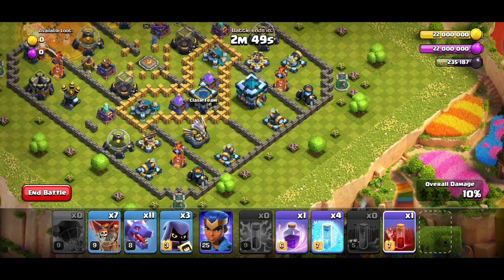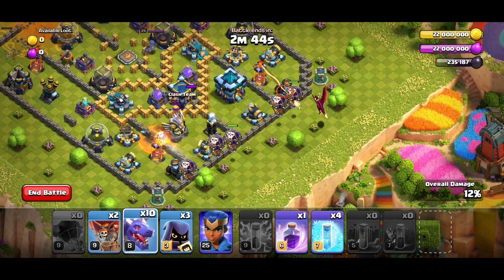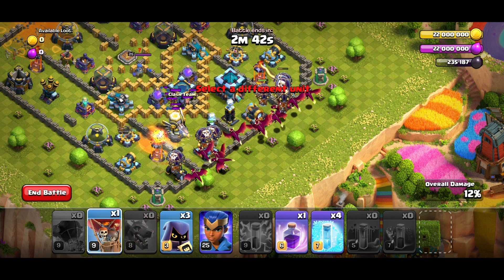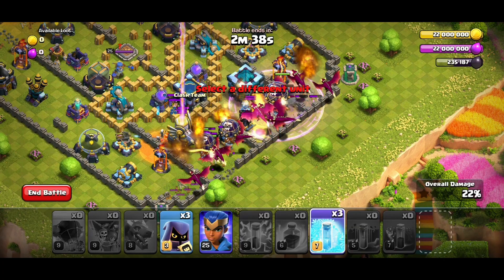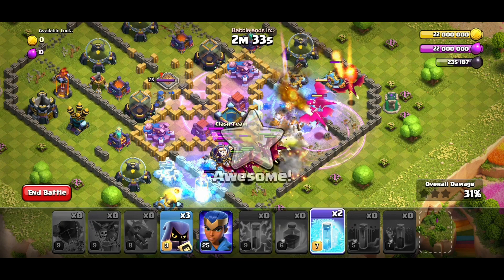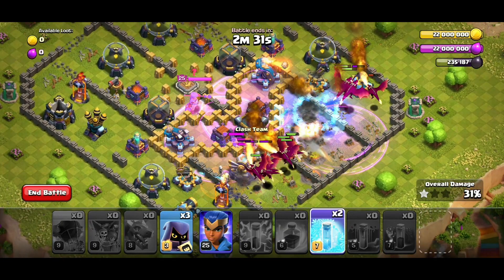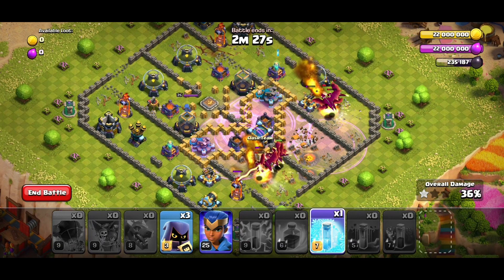This way you take out three air defenses already. Drop one skeleton on the other single inferno which is next to the eagle, then a few loons and dragons — all in. Rage the town hall, and you can also rage a bit to the left so your dragons will kill the clan castle nicer.